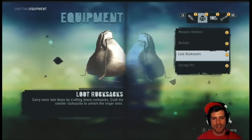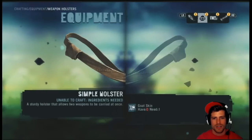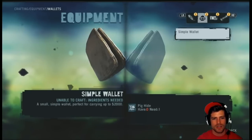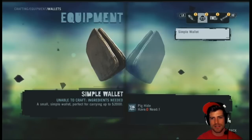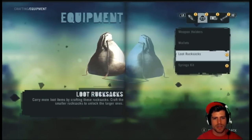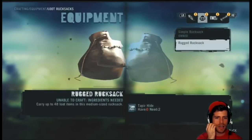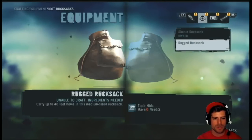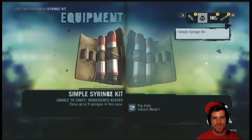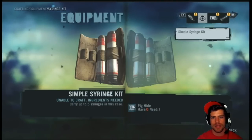Loot rucksacks — I need a goat skin for the simple holster. I need a pig hide, not a boar hide — it's different. Capable of carrying up to 2,000. Craft the smaller ones to make the bigger ones — 32 items, we have a simple one. We need a tapir hide for 48 items. And a syringe kit — we need a pig hide to carry up to five syringes. How many do we have right now? I think we just have one.